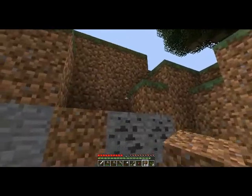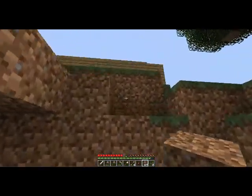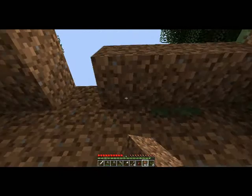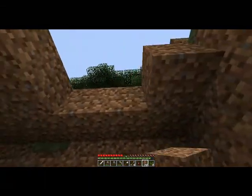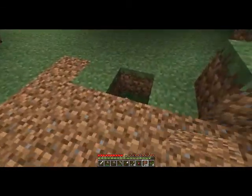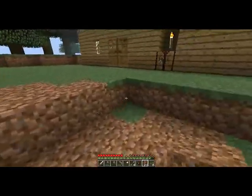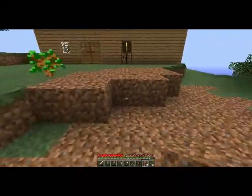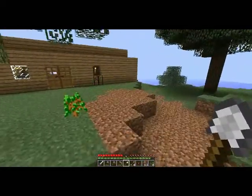We want it to be a standard three blocks high. There's some exposed ground up there so I'm either going to have to raise the ground or dig down one — I don't want a dirt roof, that'd be kind of weird. I don't really like the way the property looks, it looks kind of ugly. Trying to make it look a little natural, as natural as you can get in Minecraft.